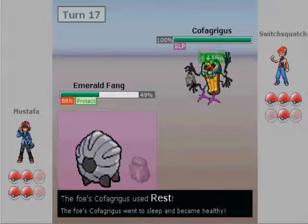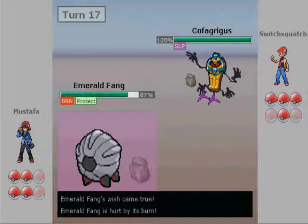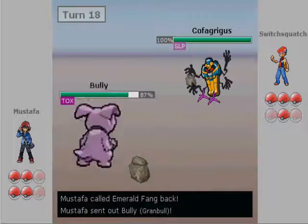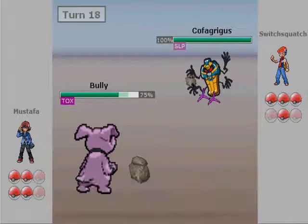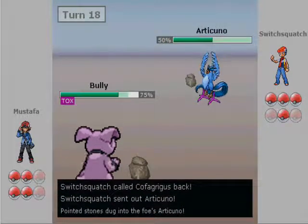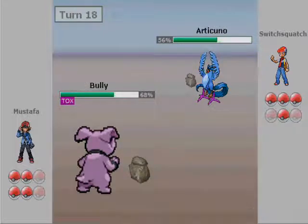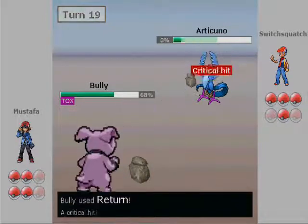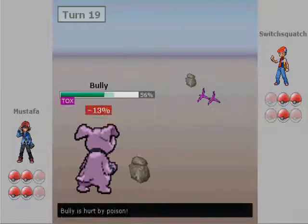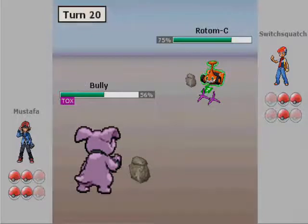He actually does go for the Rest. If he doesn't have Sleep Talk, I have two things I can do: Wish Pass safely since he won't be able to do anything, or switch into my Bully and use Rest to heal off Toxic and hits, or set up the Toxic Orb while he's asleep. Granbull comes out and he makes a switch into his Articuno. I go for a Return, get a crit. It's dead. He goes to the Rotom.